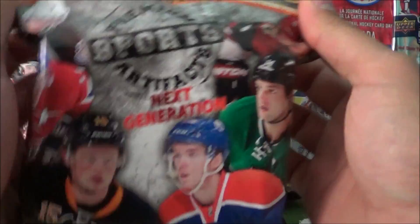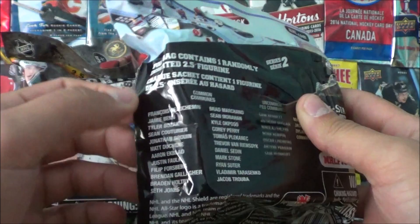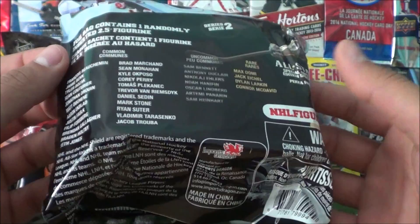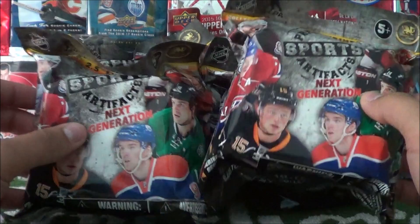We also got some 2.5 inch figurines. There's actually quite a few of these to collect — if you have a look at the back, there's the commons, uncommons, rare rares, all-star edition, and Pecorine. They are pretty cool. I've opened up one of these before, but I saw these at Dollarama and decided to buy four of them to share with you guys on the show.